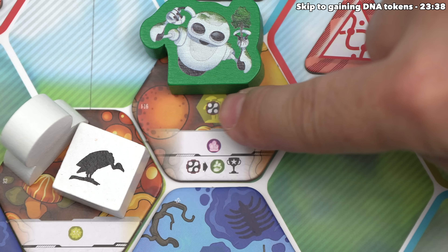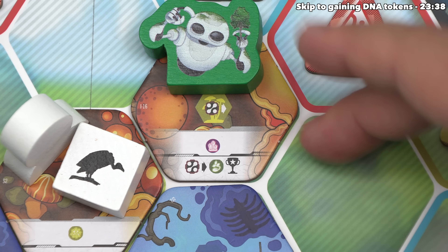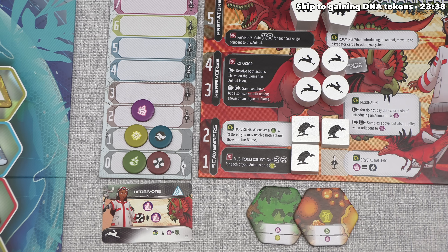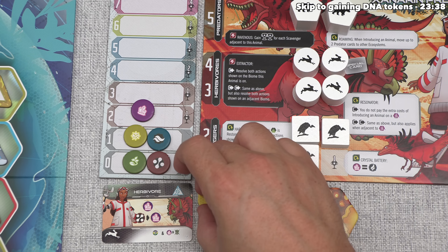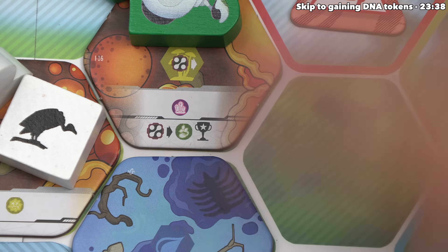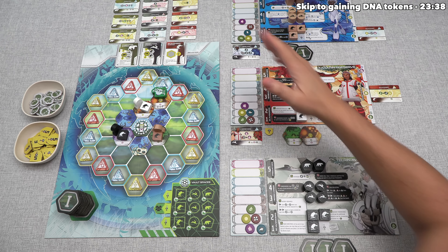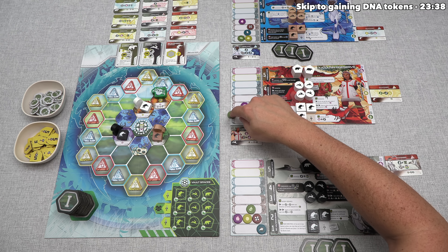After placing, we immediately get one of two benefits: gain a shard, or spend a nutrient to gain a seed and one victory point. We don't need shards right now, so we spend a nutrient, gain a seed and one victory point token. Because we chose one option, all our opponents gain the other — a free shard each. Giving opponents resources doesn't feel great, but they'll be doing the same for us. We've completed one biome placement and can do it up to three times total this action.